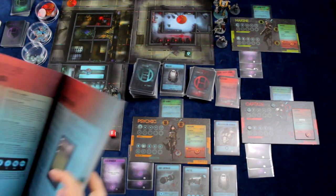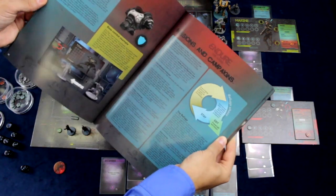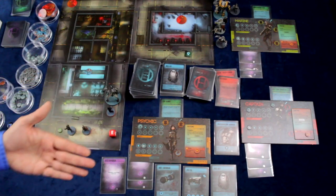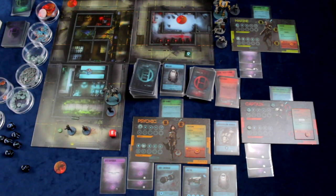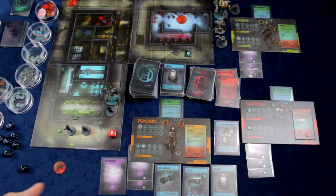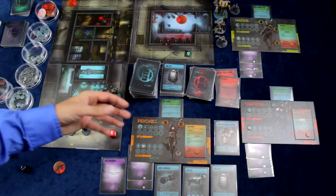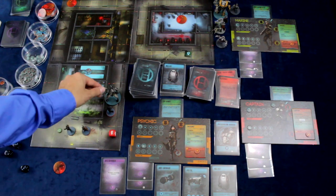Beyond what we've covered, there are some advanced rules in the book that will add more variation to the game, as well as missions and campaigns that get increasingly more difficult. You can play them as standalone or as a campaign, and in campaign mode there is a refuge that allows characters to heal or gain additional benefits between missions. There's also a monster summary chart and card clarifications in the book, plus rules for doors — players cannot open doors once they've been closed, and neither can monsters.